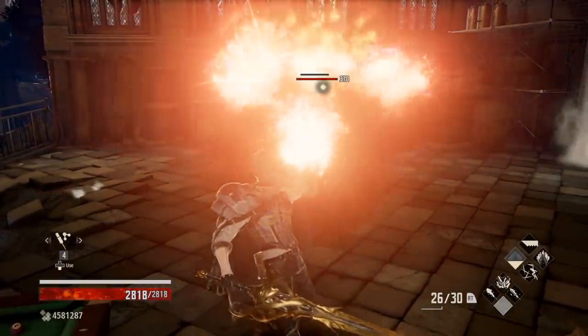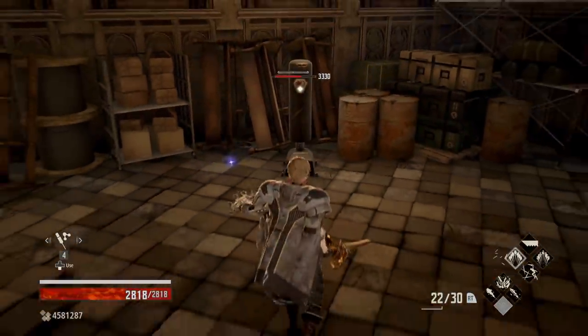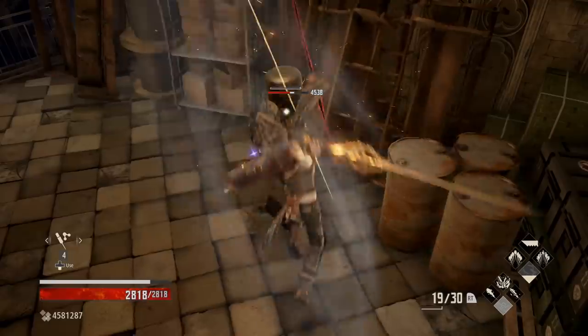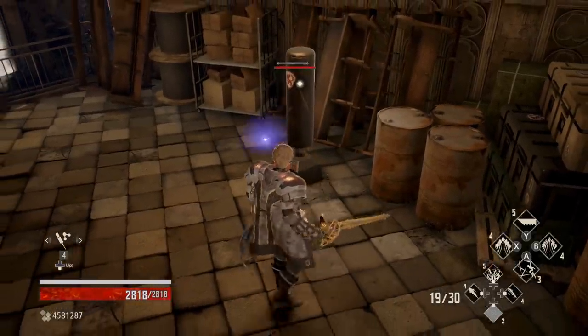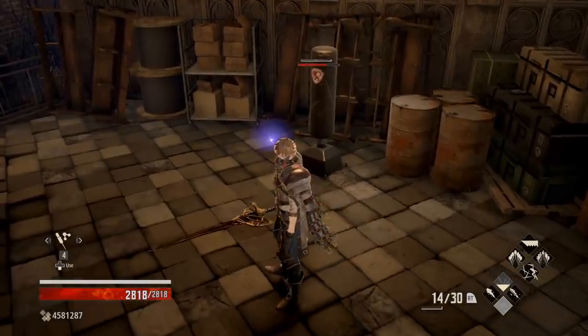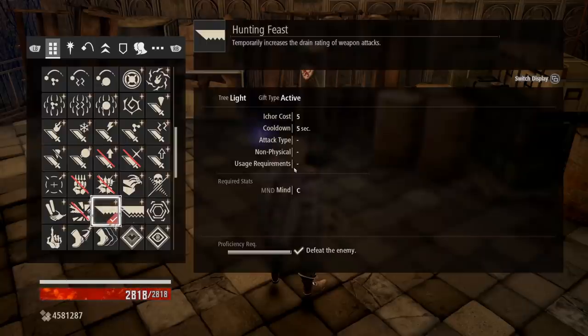From a distance, Barrage is very bad, but up close on a target it's a nice hefty chunk of damage. Circulating Pulse is solid, fast, and has excellent synergy with the combat style. The Veil of Ice — Cloak of Winter — is an AoE oh-shit button that'll hit everything around you for 3200+ damage. As for Hunting Feast, rather than using an elemental buff, it ensures I have enough drain to constantly spam both my spells and my weapon abilities.